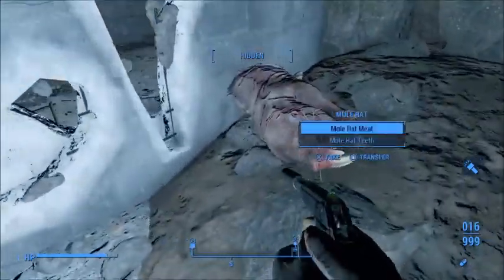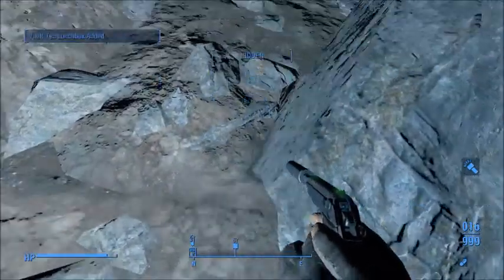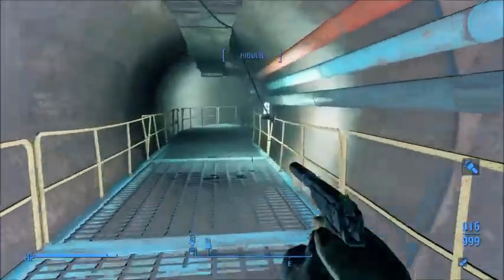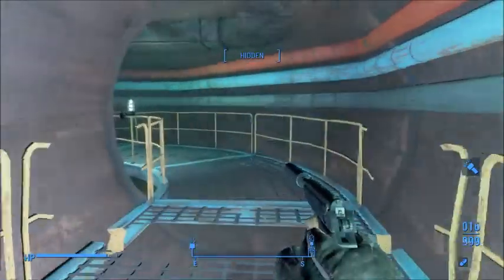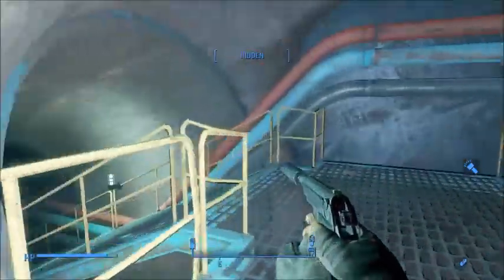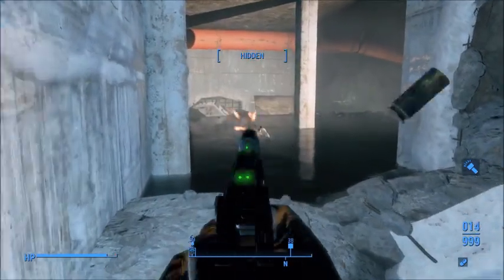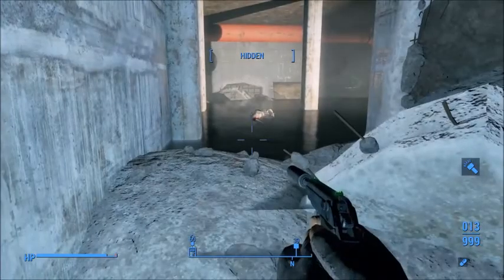They had a whole hidey-hole back in here — that makes sense. Lunchbox. Nuka-Cola Quantum — very nice. Take your bottle caps. I think you need them anymore. This place gives me the major creeps. Let's go over this way.